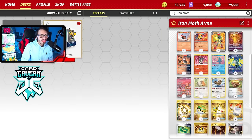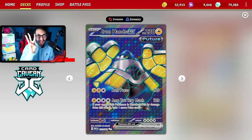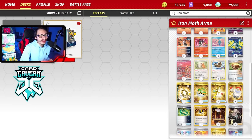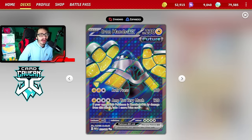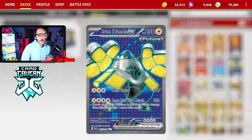We can use Armor Rouge with Iron Hands. Iron Hands does require a Lightning and three Colorless Energy. If we're able to get three Fire Energy into play, we can then put a Lightning Energy onto the Iron Hands EX so that Ampy very much can attack by moving energy off with Armor Rouge. We have two future Pokemon in one deck, which opens up the door for a little bit of a future Toolbox-style play with Iron Moth and Iron Hands.